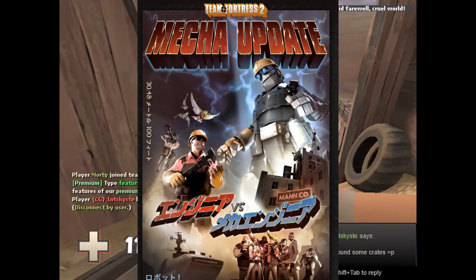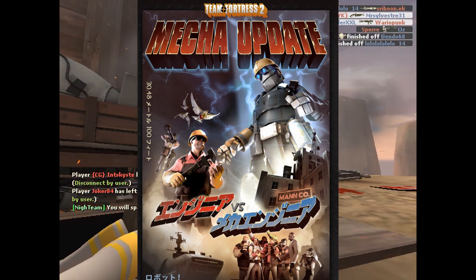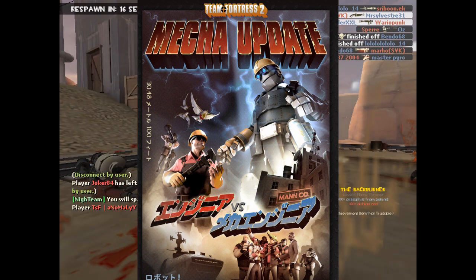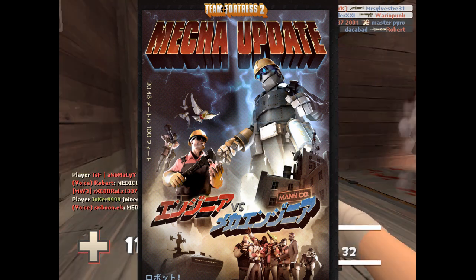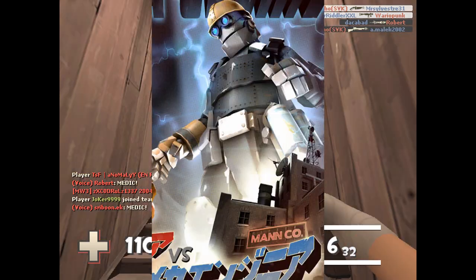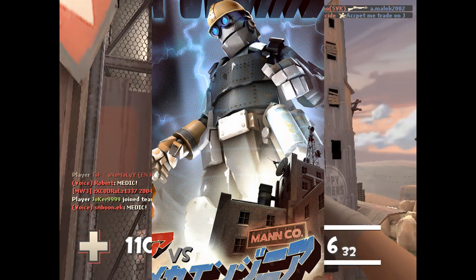So this is the Mecha Update, and as you can see, we have an Engineer robot. Yes, we finally get one — all nine classes have their robot forms now, which is amazing. And he's looking very sharp. I think he looks like the most detailed out of them all.